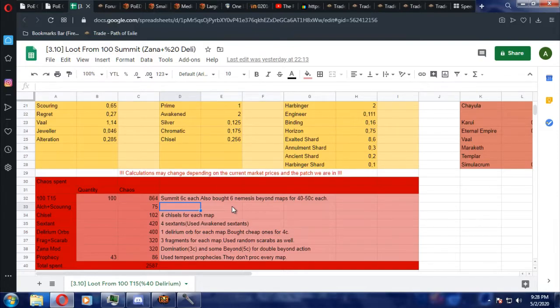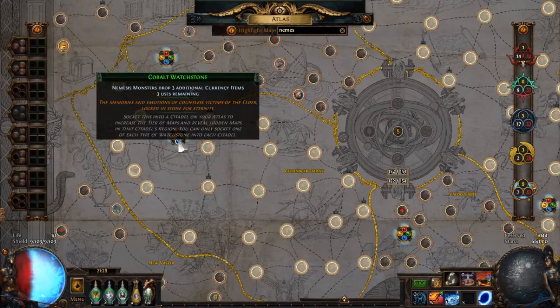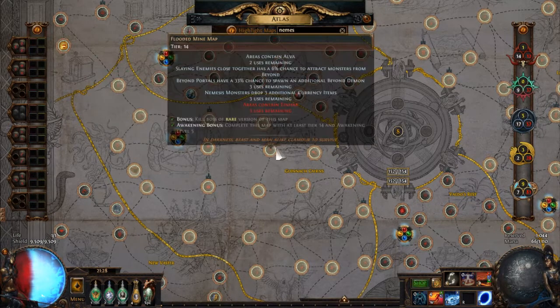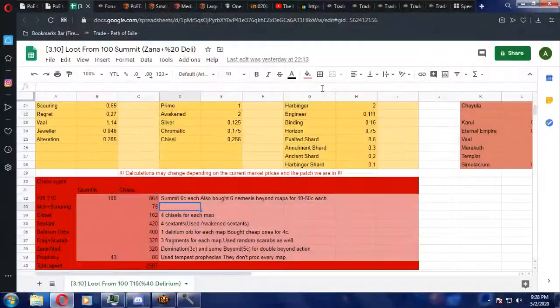So I did 94 Summits and 6 Nemesis Beyond random maps — those were tier 15 or 16. I'm not sure exactly. These are all the maps that I did, and also 100 Zana missions obviously. All the spendings are here. Four awakened sextants — awakened sextants are the best, so just use those if you can. One Delirium Orb for each map. Fragments and scarabs, Zana modes, and Tempest Prophecies — they obviously don't proc every map.